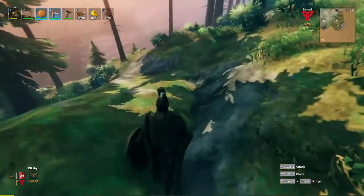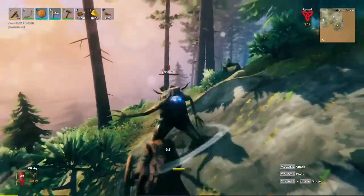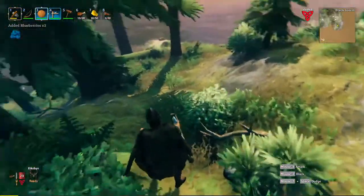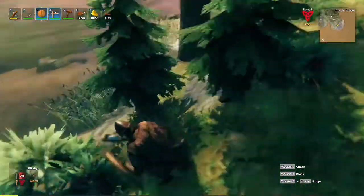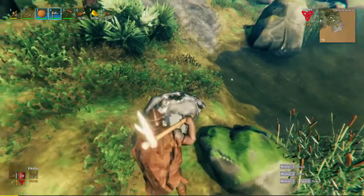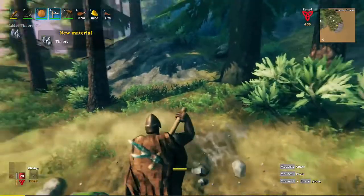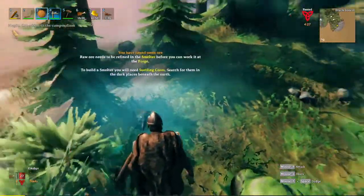One of the things you need besides copper to make bronze is tin. Berries are another source of food and they can be used in stews too. You'll see tin along the shoreline - it kind of looks like a shiny rock, like this one over here. This is a piece of tin, and since I have a pickaxe we'll try and dig one out.